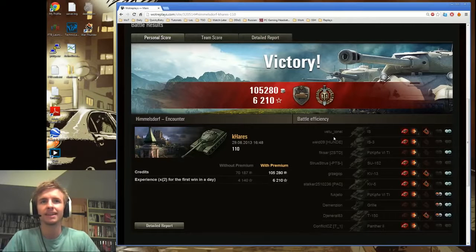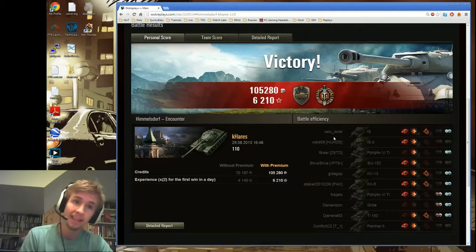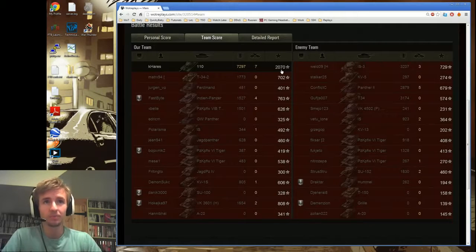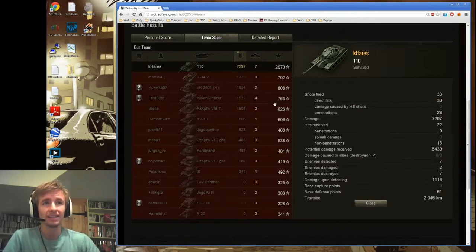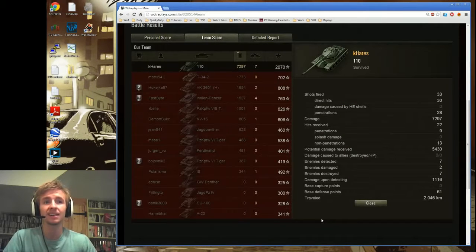Let's just take a look at some post-game stats. That is the replay by Kehers. That IS should definitely have been quicker to do what he eventually did — he got the right idea in the end, but just didn't do it quick enough. If he had, then he would have been able to win the game. Kehers really showcased a pretty large carry here. We can see that he was able to get 2,070 experience — non-premium, non-double — which is just huge, especially for a tier 8 tank. The top damage on the rest of his team was 1,700. This was simply a massive carry, and he took 5,400 potential damage before he went down. He didn't get any superhero medals, but still this was a fantastic result — carrying a game in style, using the strengths of his tank, and remaining fairly cool in a stressful situation at the end.